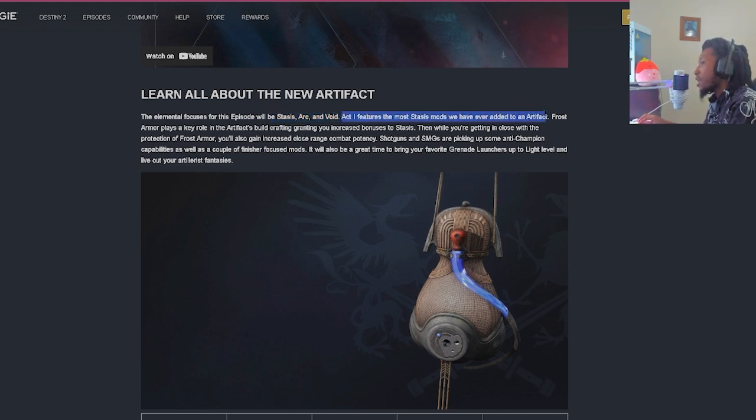Act 1 will feature the most Stasis mods we have ever added to an artifact. Stasis fans rejoice! Frost Armor plays a key role in the artifact's build crafting, granting you increased bonuses to Stasis. While you're getting in close with the protection of Frost Armor, you also gain increased close range combat potency. Shotguns and SMGs are picking up some anti-champion capabilities, as well as a couple of finisher-focused mods. It would also be a great time to bring your favorite grenade launchers up to light level.